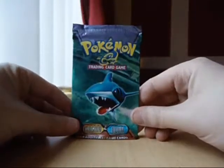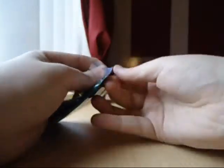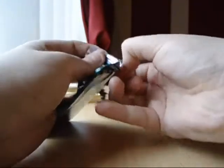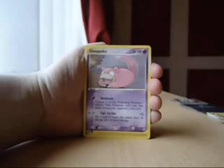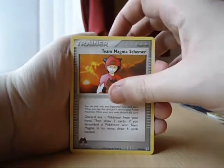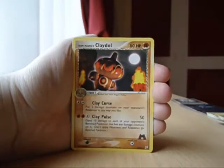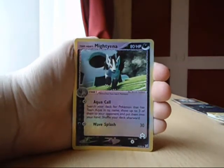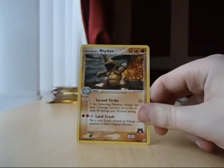Last pack. One, two, and one, two. What a decent pack. Two, one, two. Corphish, Squirtle, Rhyhorn, Claydol, Team Magma Technical Machine 01. Reverse is a Mighty Yena. The rare is a Rhydon. Cool. No holofoils, no EXs even, but all the rares I needed. Looks cool.